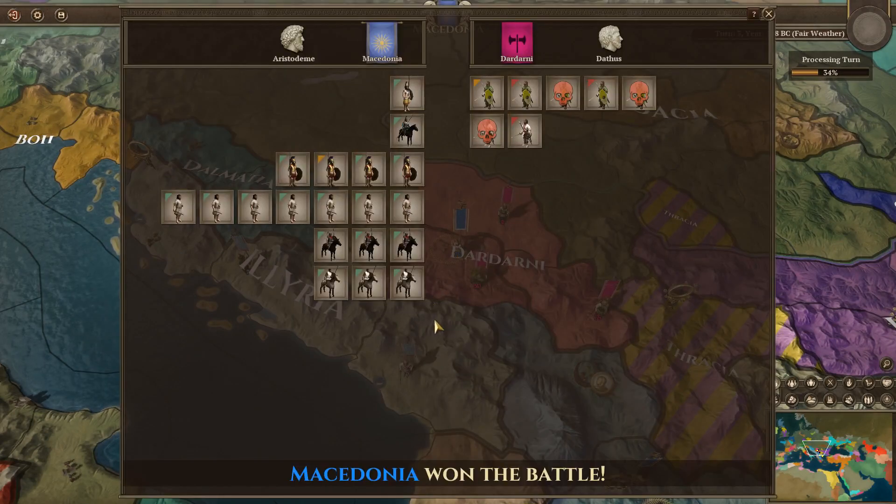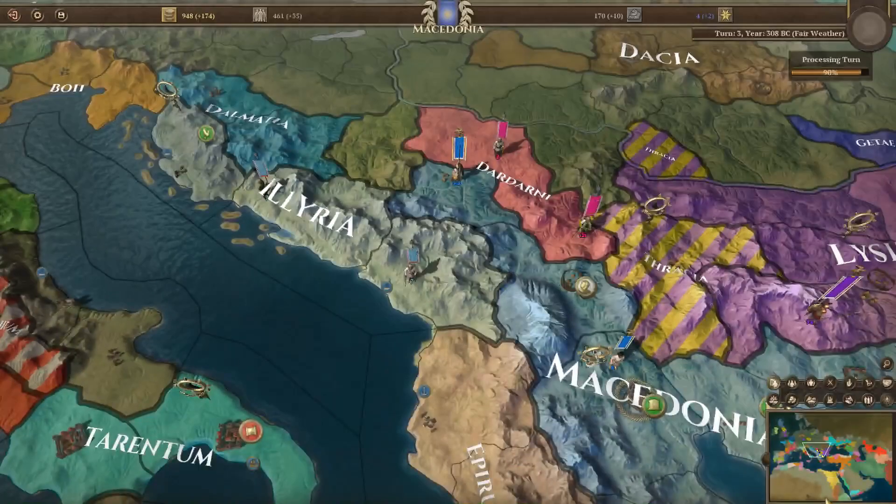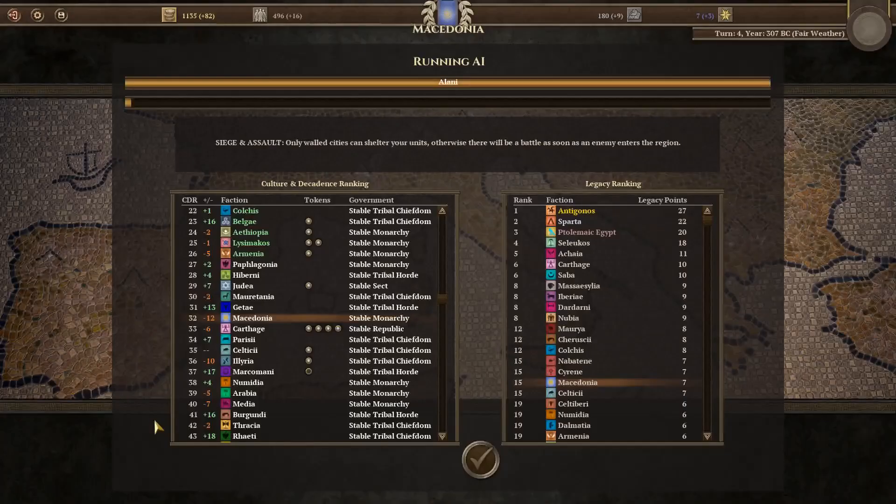Let's just look at the battle report. We won easily — that's good — and we didn't get hurt at all. But you can see we're already down to 64 from where we were before, so that's something to keep an eye on, because we want to make sure we don't get hurt too much.